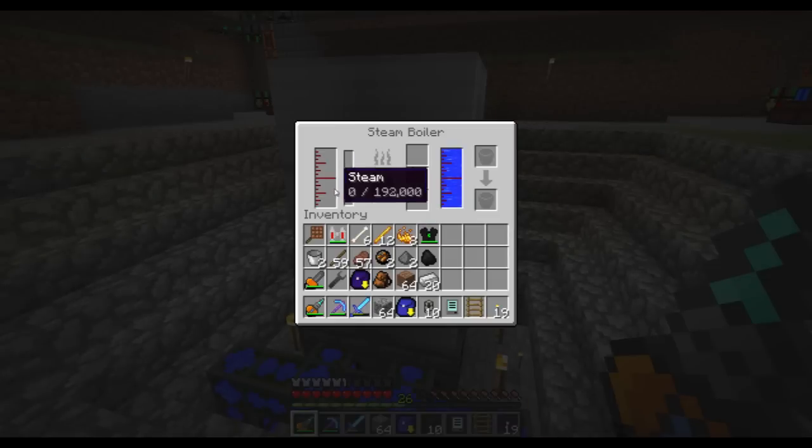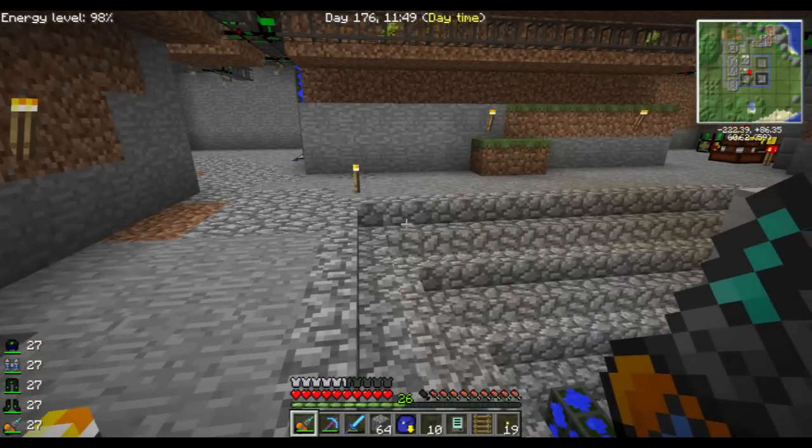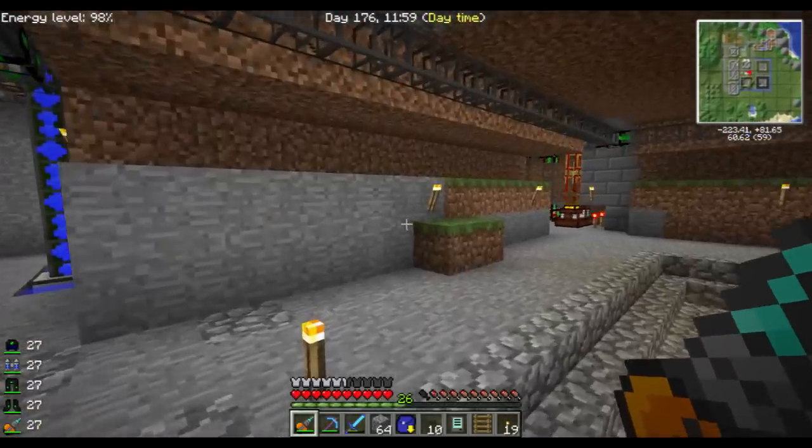Now this baby will need some coal to fire up, and I need to be able to take care of the steam. Let's craft the steam engine — we need three plates per engine, and we're going to make six engines.